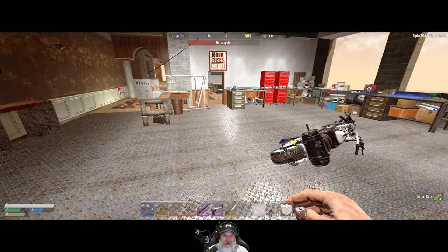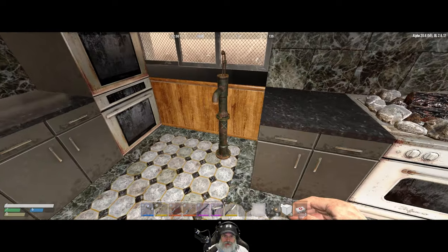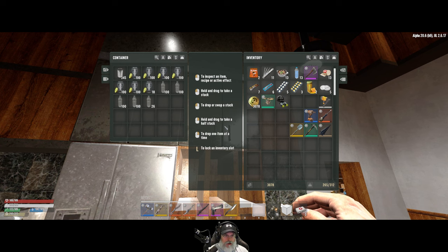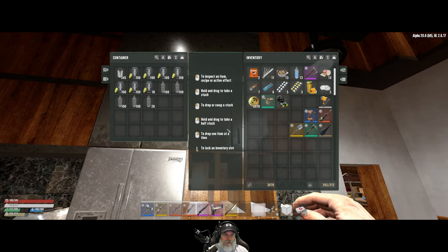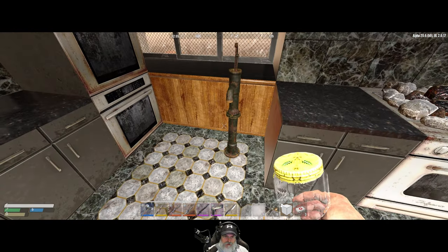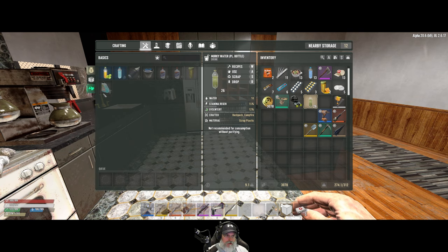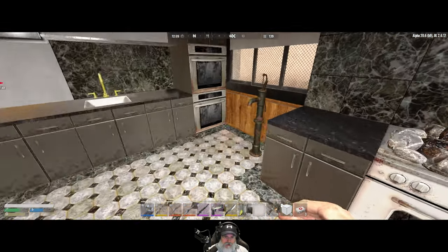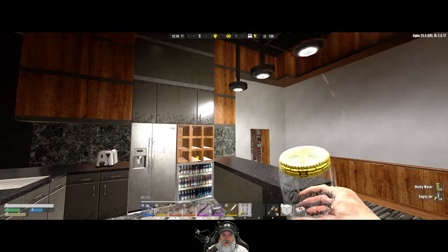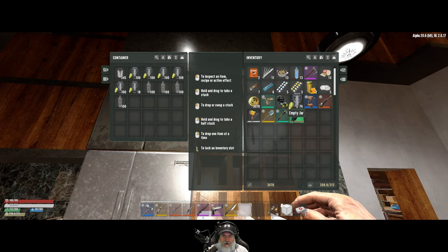For murky water, I've got 17 and 7. Let's fill these up first because we need it in the plastic bottle for things like beer and glue. And then we'll also fill some normal jars up because there are other recipes that require the normal jars of murky water. We're just kind of doing stuff around the house in this episode - this is a household chores episode.